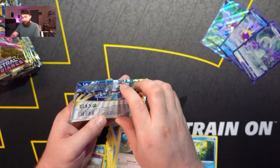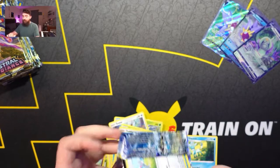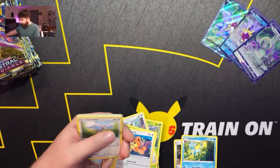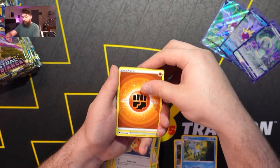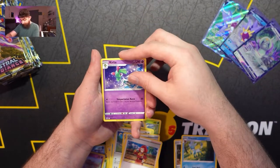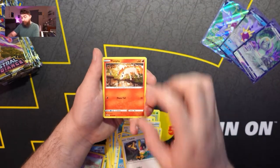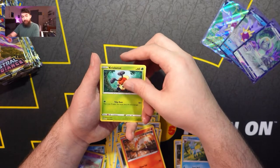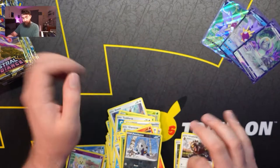Alright, getting into our next pack. Let's see if we can top the Oranguru V — we have plenty of opportunity. Here's the code card. We're going with a Fighting Energy, Gusty Pickaxe, Zubat, Kirlia, Glameow, Swineup — sometimes when reading these Pokemon cards I just don't really know the proper pronunciation of some of these. Poochyena and an Ursaluna for our rare.